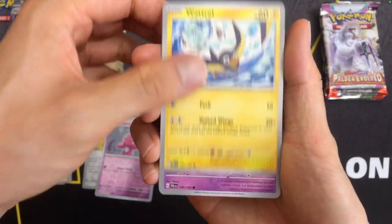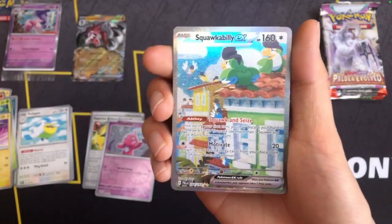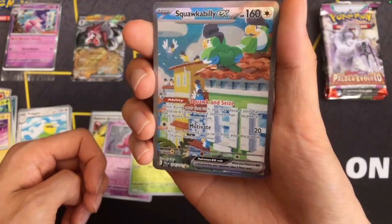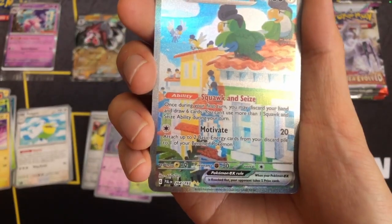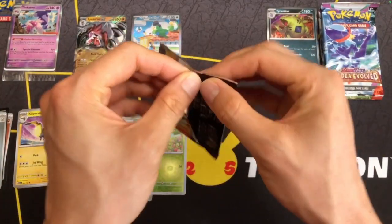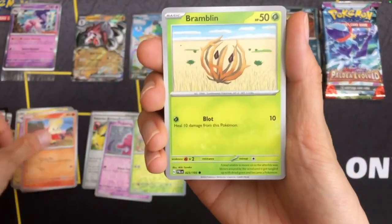Freikoko, and some more special energies — nice. Iono. Oh wow, Squawkabilly EX! This is two gold, isn't it? So this must be the Special Illustration Rare — Special Illustration Rare Squawkabilly EX. And a Tyranitar Hollow. So, two packs in and pretty good, I'd say.